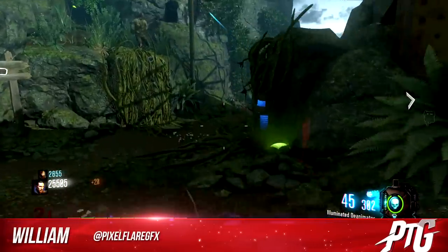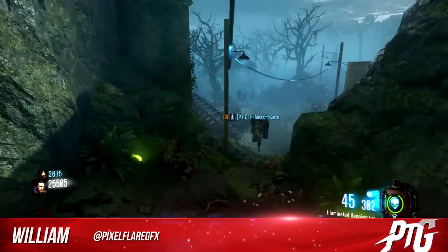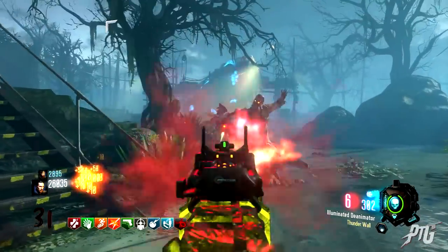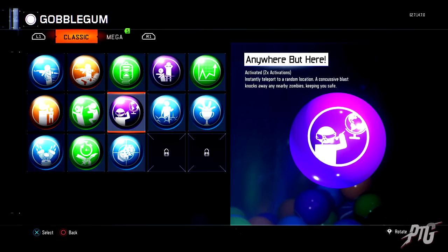Hello, my name is Will and welcome back to Play the Game Central. In this video I'm going to be showing you how to complete the Series of Steps quest in Zetsubu no Shima. Before anything happens you need to make sure at least one player in your lobby is using the Anywhere But Here Gobblegum.